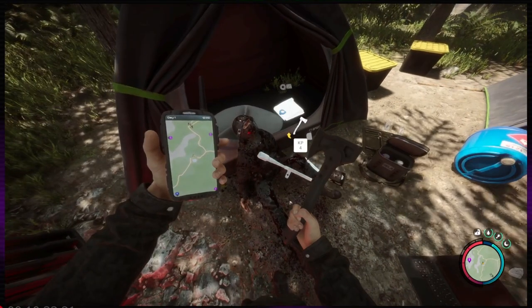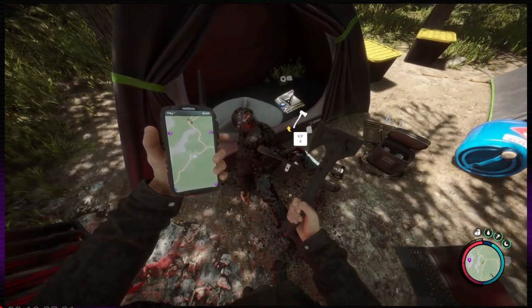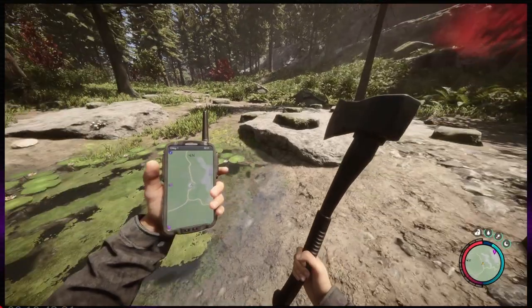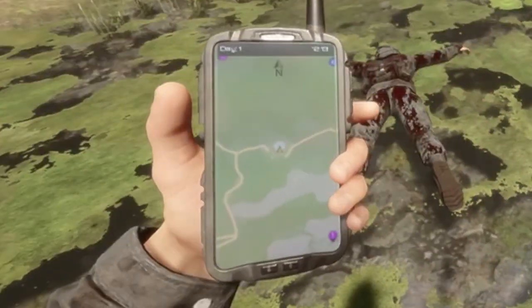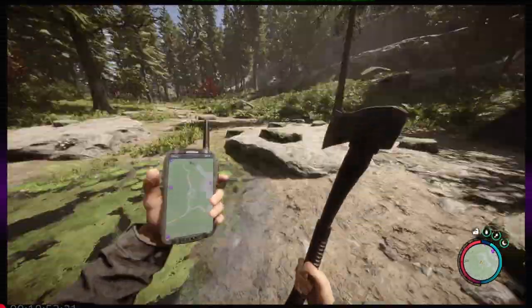And the modern axe, as you can see, is stuck in this poor soul's chest. We're just going to go ahead and grab that bad boy up, and on the GPS you can clearly see where we are at. And there you go — you now have the modern axe.